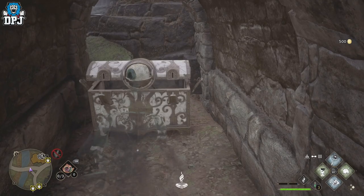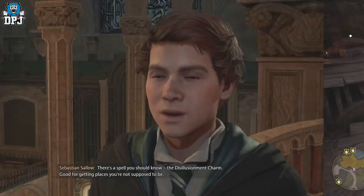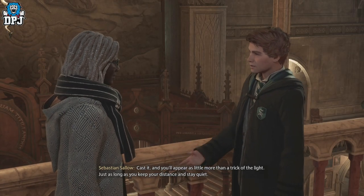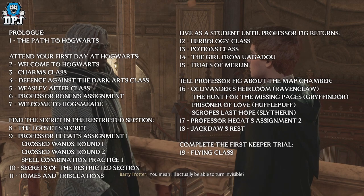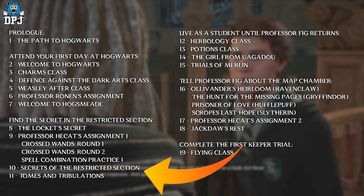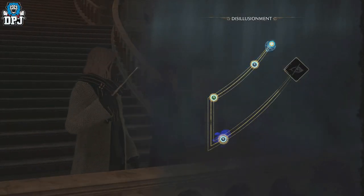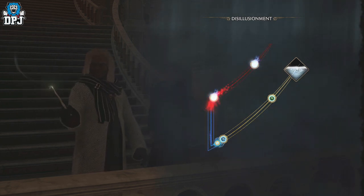There are a ton of these eye chests in Hogwarts castle as well. I'll eventually put together a full guide pinpointing every location, but right now they're scattered all over the place. With Revelio you can find them so easily. The Disillusionment spell itself is unlocked around the 10th main story quest — I think it's called 'The Secrets of the Restricted Section' — where you use it for the first time. From that point forward you have it unlocked and can go around finding and opening these chests.